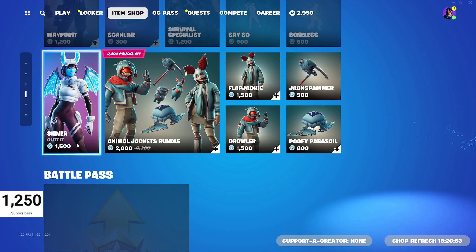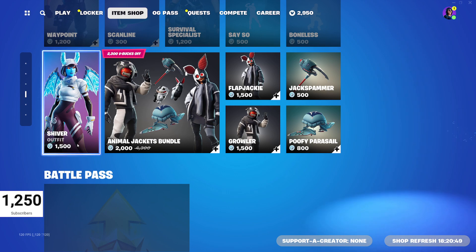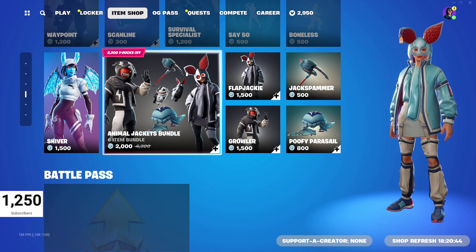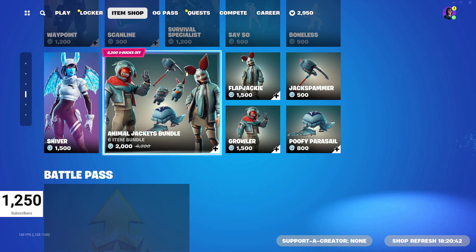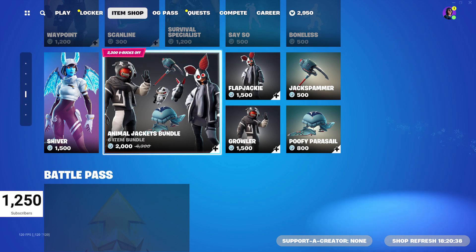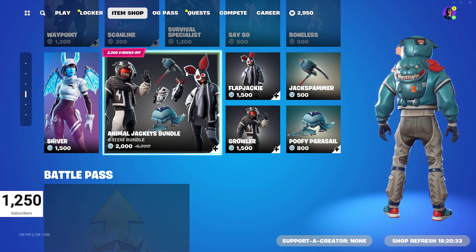And then Shiver, 1,500 V-Bucks. She hasn't been in the shop for 148 days, so coming up to five months. Then we've got the Animal Jackets Bundle with Flapjackie and Growler, the Jack Spammer pickaxe, and the Poofy Parasail glider — 2,000 V-Bucks for that, down from 4,300 V-Bucks if you buy it as a bundle.